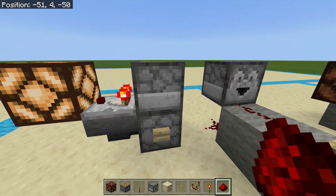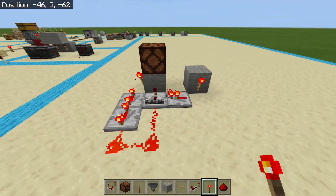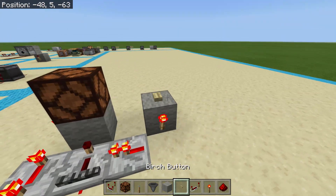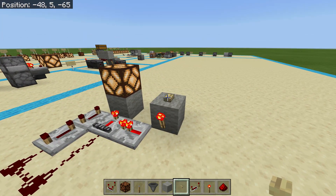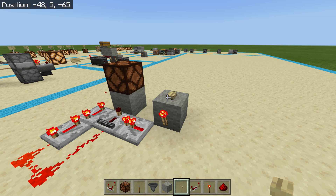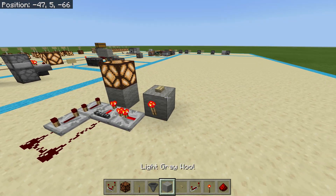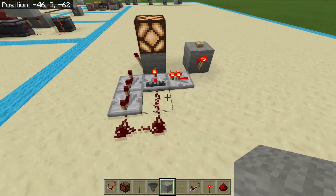If you need a more reliable T flip-flop in the meantime, though a little less conventional, you can build this one here. It takes up more space but works very reliably since it is only based on redstone repeaters and redstone torches. To build it — it is a little bit complicated — you're going to put down two blocks with one space in between them.